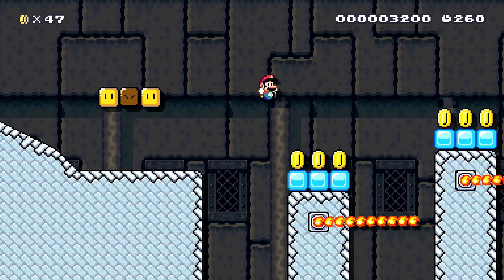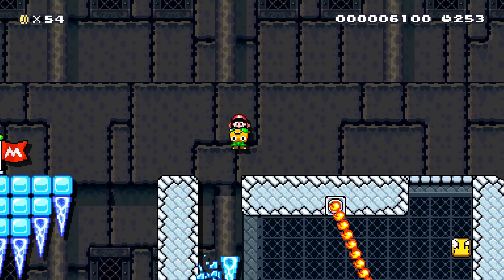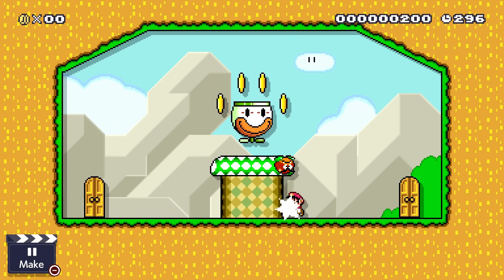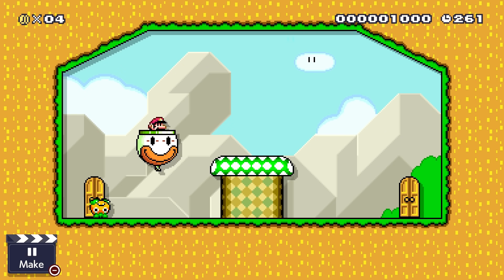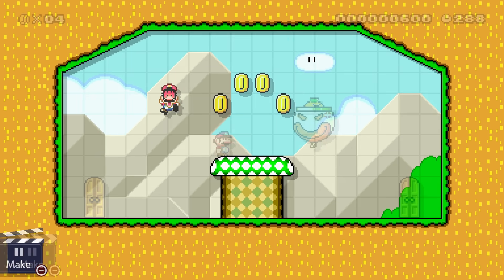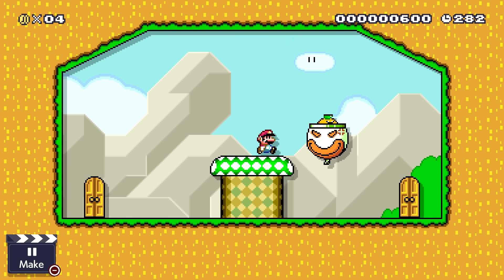This next one is sort of bordering on actually being useless, but it's close enough. In Mario World, Goombas are replaced by the superior Galoombas, which can actually be thrown around. When they're hit, they'll flip upside down, and if you throw them into a clown car, they'll actually drive around the clown car upside down. The reason I'm saying this one's only bordering on useless is that since the Galoomba is flipped upside down, it can't actually hurt Mario, unlike when a normal Galoomba is in a clown car. Mario can also just instantly pick it up when jumping into the clown car.